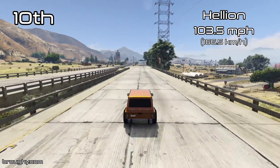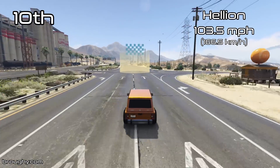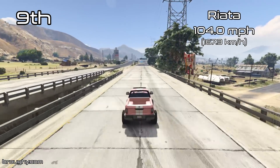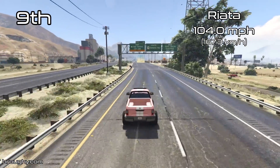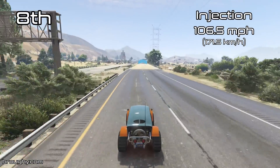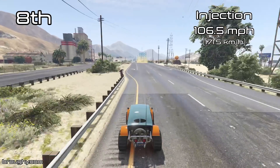The off-roads class over the years hasn't really been a class that's had good top speed vehicles. That's just the nature of these vehicles — they're big, bulky vehicles, not meant for blasting down a highway at high speed like a supercar. But as DLCs have progressed, some of the top vehicles now have fairly respectable top speeds. Even so, as we can see with the Injection in 8th place at 106.5mph, we're not even at the very bottom of what the sports or supers class would offer.